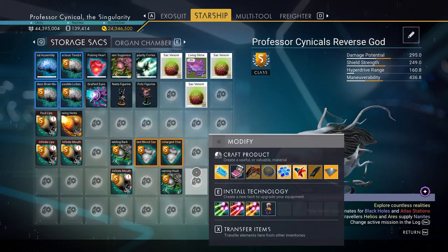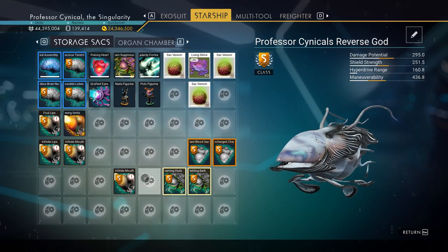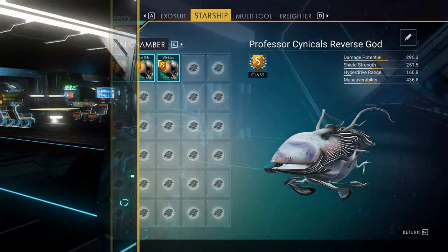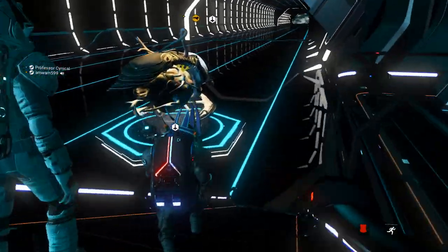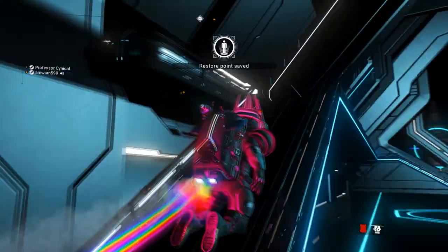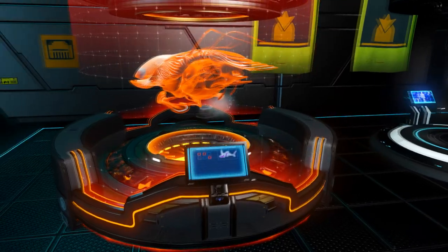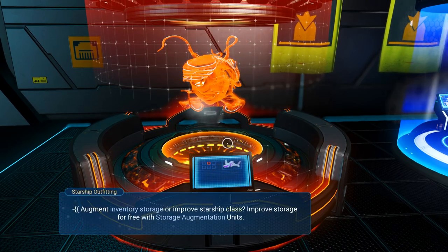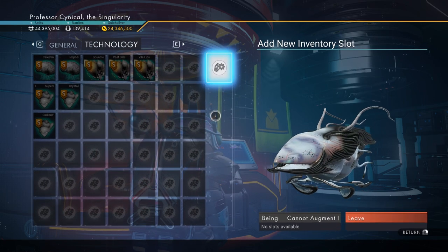So that's everything now transferred over. Once you've done that, the first thing we need to do is make sure that we jump in and out of our living ship in order to save the progress. If you don't and then restart your game, it won't carry on going forward — you need to make sure you jump in and out. Now we need to double check that we can still go ahead and upgrade this living ship. I've still got five slots to upgrade, so you need to do this before your last amount of slots. Fantastic, five slots remaining.